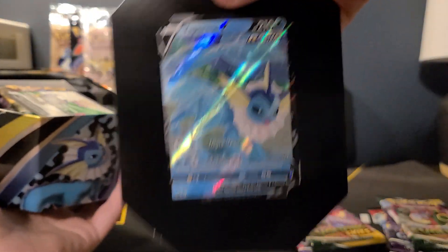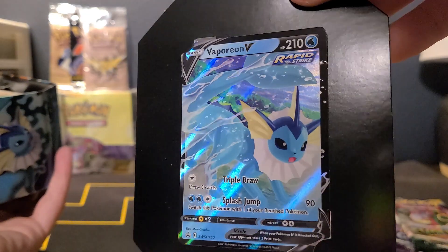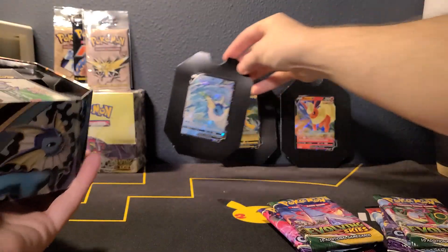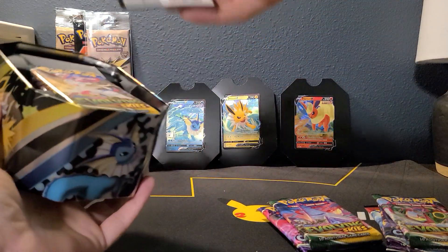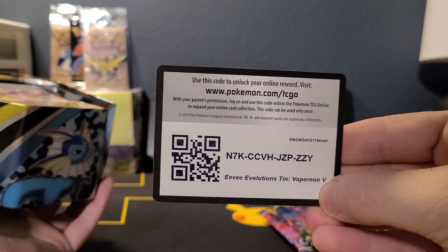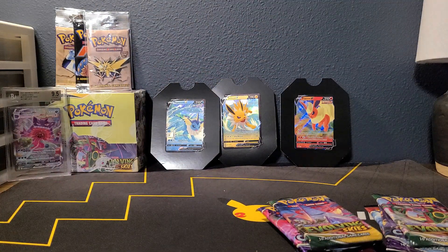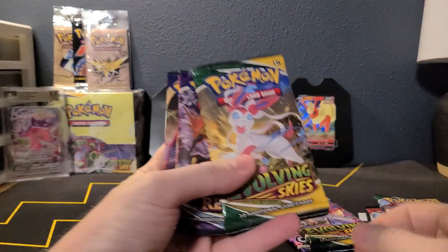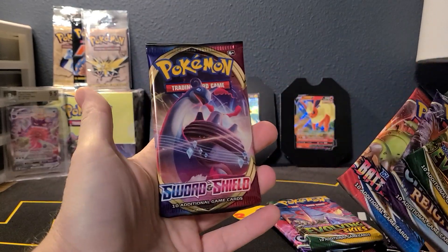Our Vaporeon. I do like that. I'm guessing they're full art promos? I like the Vaporeon — that's a nice Vaporeon. Evolving Skies, Chilly Rain, Battle Styles, base set.